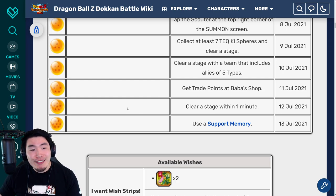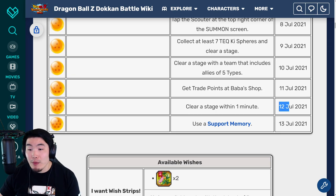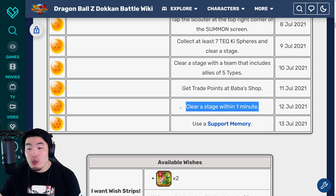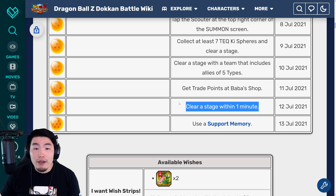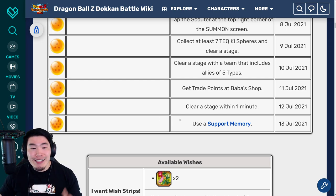For the six star ball, clear a stage within one minute, and it's available on July 12th. Just choose a stage you know you can beat pretty quickly — maybe the Bepan stage, maybe a really early story stage. The punching bag is a possibility too. It's totally up to you. Do that and the six star ball will be yours.